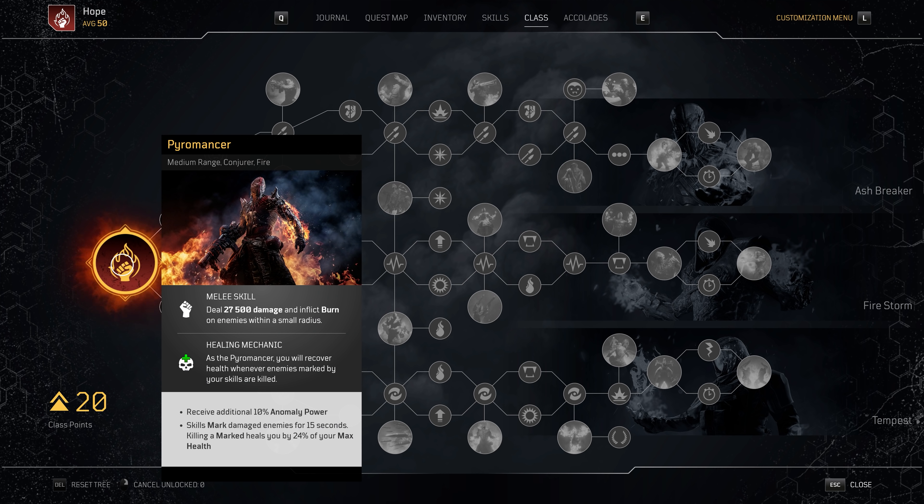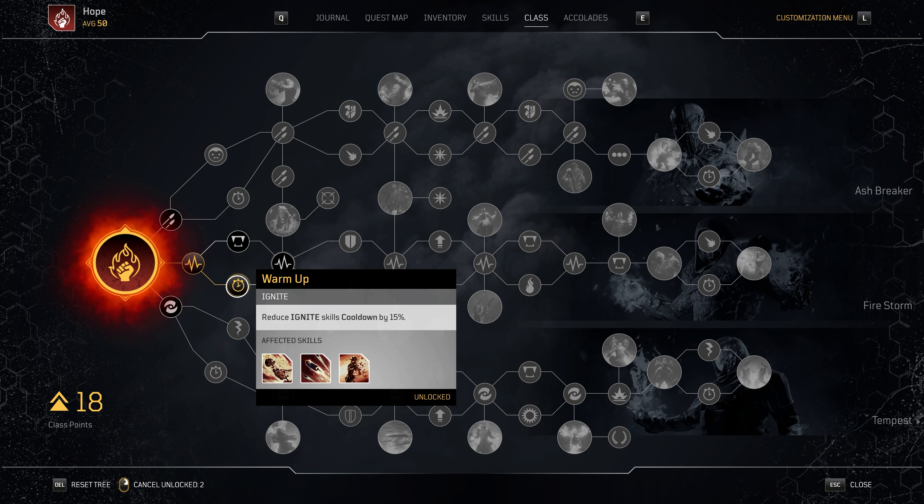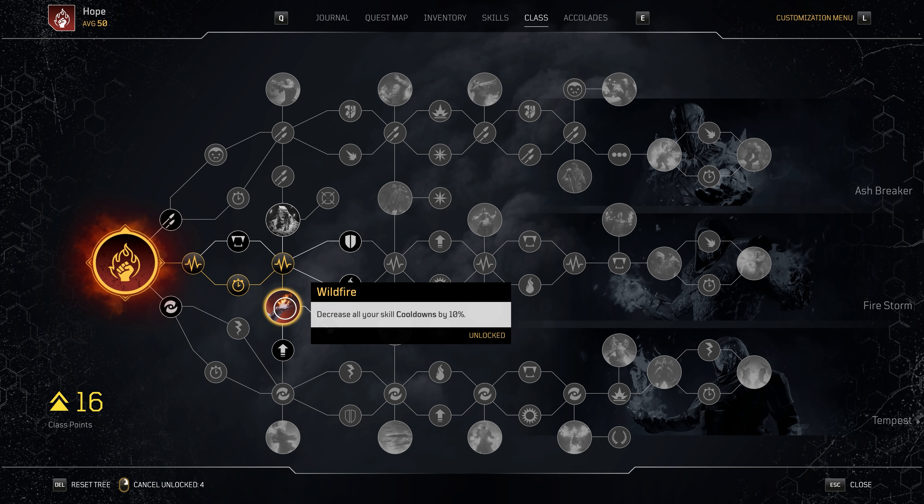For the class tree, remember that Pyromancer melee inflicts burn on targets while skills mark targets, and when you kill a marked enemy you heal for 24% of your max health. I built this setup using the top Ash Breaker tree — not for firepower bonuses but for as much cooldown reduction and ash blast damage as possible. Start in the middle Firestorm tree and spend your first four points there, ending at the major node Wildfire for that 10% cooldown reduction.